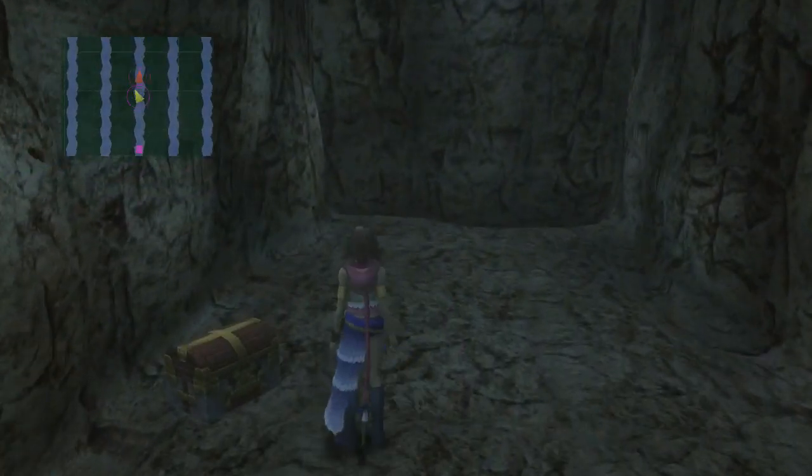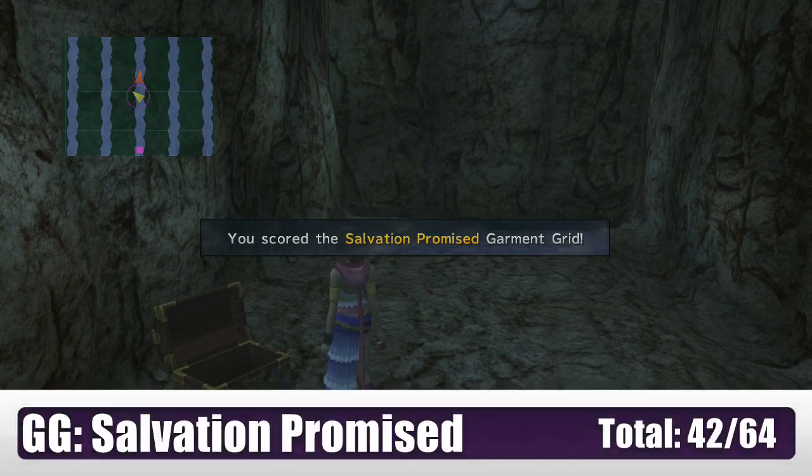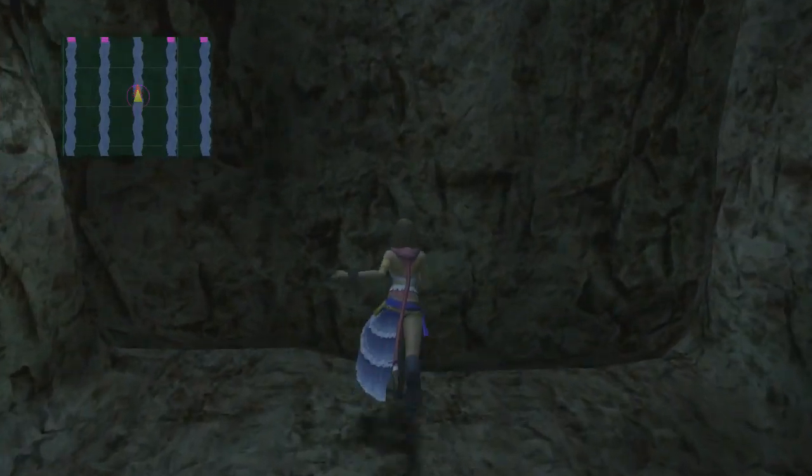We are at the very end here. Let's pick up this chest — we get the Salvation Promised Garment Grid! All the hard work for our Garment Grid. Let's get out of here.